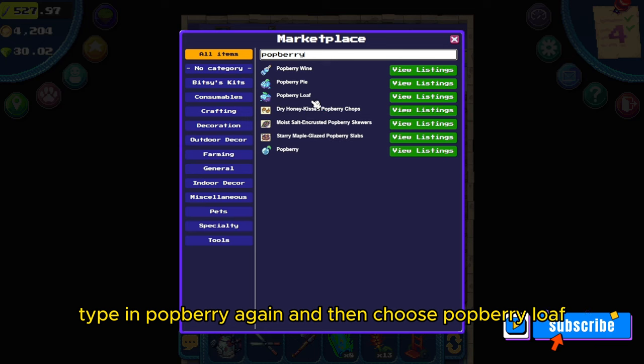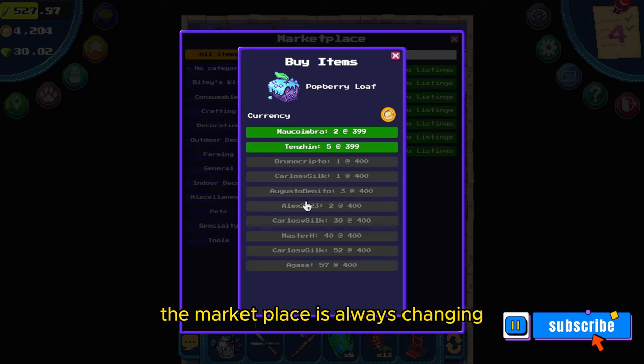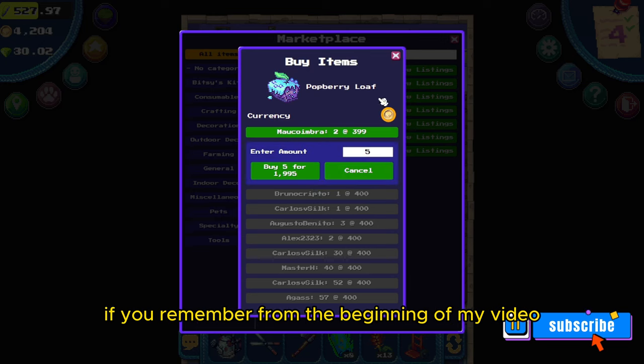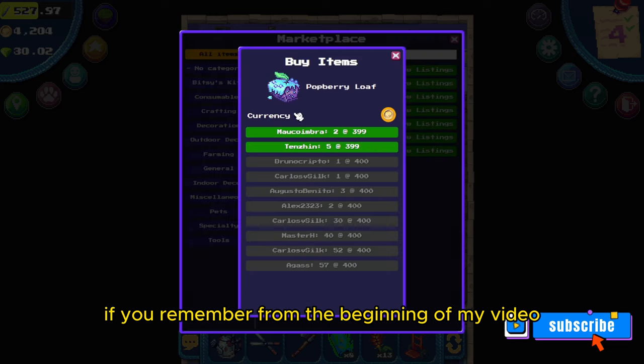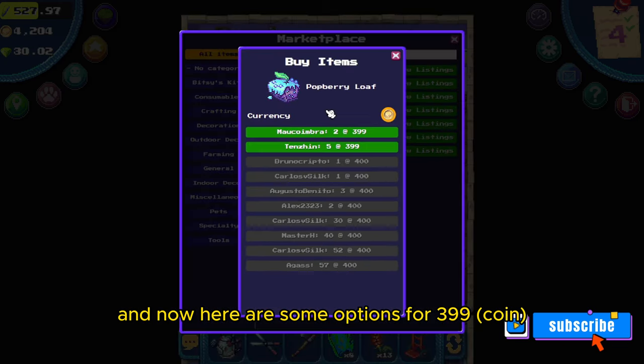Go to the back of Bucks Galore and click the buy section. Type in 'potberry' again, then choose potberry loaf, which you can see here, and click 'View Listing'. The marketplace is always changing.